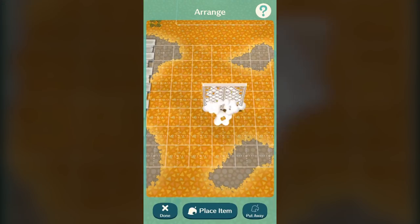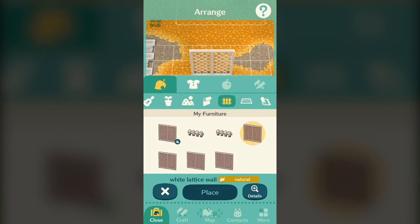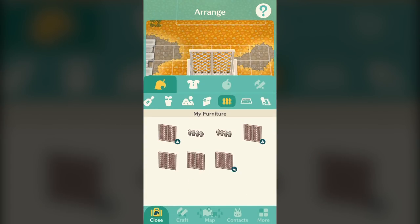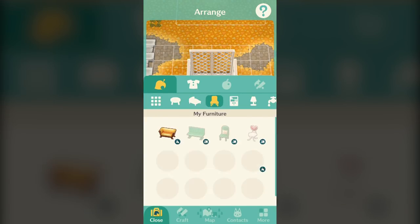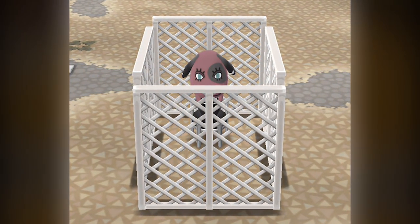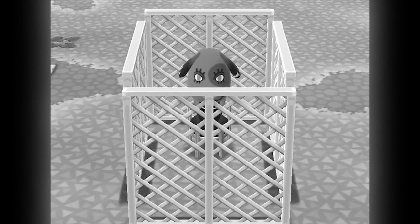The easiest way to get a villager inside a fence is to put a chair in the middle. It can be a little dicey to get an animal to sit in a chair sometimes. Try quitting the game and reloading if they refuse to cooperate. There you have it — you've turned an otherwise pleasant camp into a Saw movie. I hope you're happy.